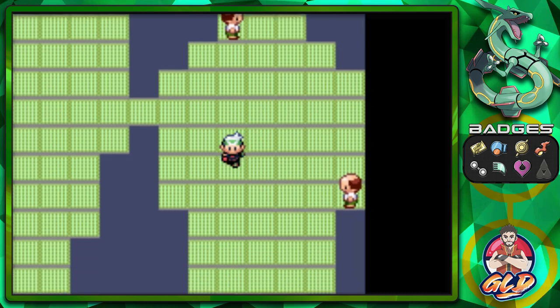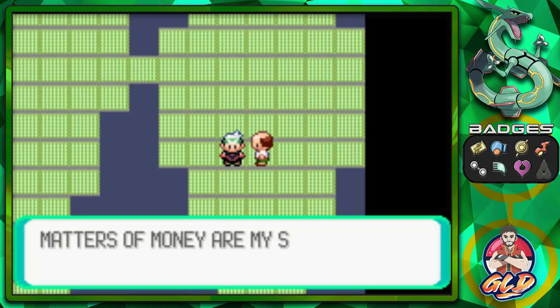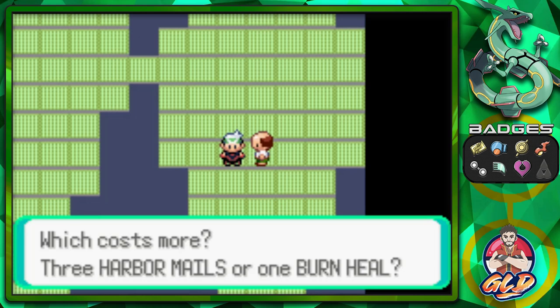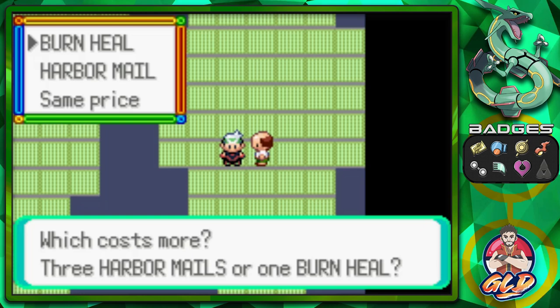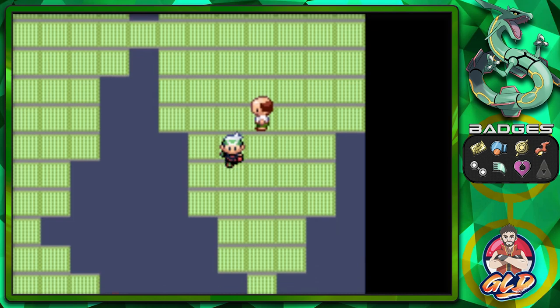Now I think we go back down for question three: 'Matters of money — my sole purpose.' This one usually gets everybody because we don't really remember everything. The question is: which costs more, three Harbor Mails or one Burn Heal? That is a very easy answer — it is the Burn Heal.